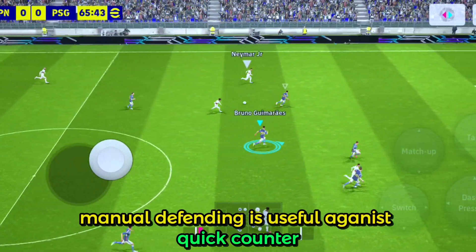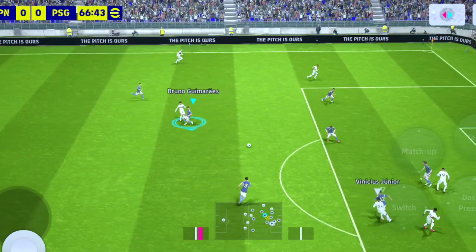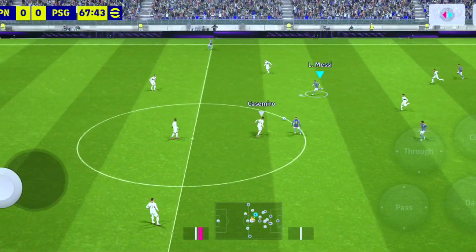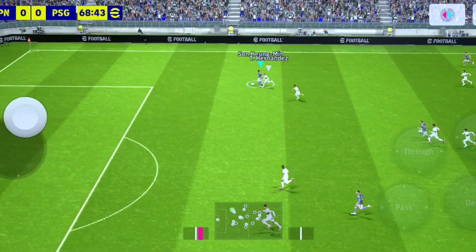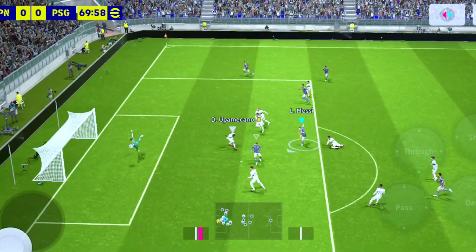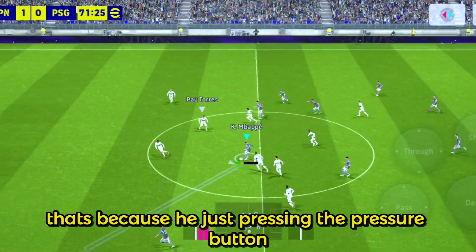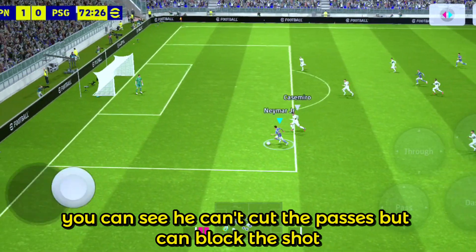Manual defending is useful against quick counter. The opponent couldn't defend the through pass — that's because he was just pressing the pressure button. You can see he can't cut the passes, but can block the shot.